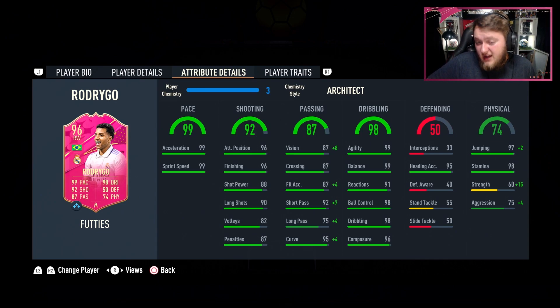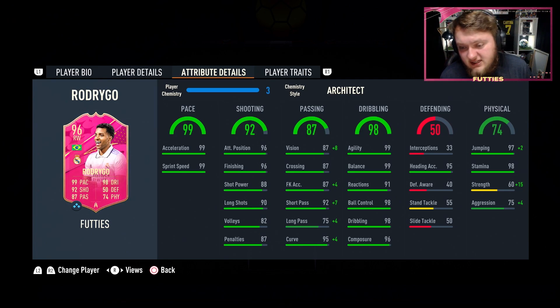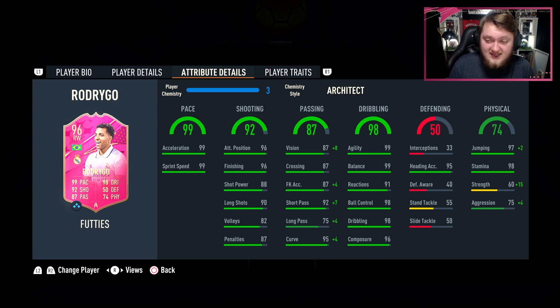For passing, we've gone with the Architect on him. He's coming out with 87 vision straight away, up to 95 with the Architect applied. He's got 92 short pass, which is very good, up to 99 with the Architect. Long pass at 75, not the best, but it goes up to 79 with the Architect. He's got 95 curve, up to 99 as well. His dribbling stats are insane: 99 agility and balance, 91 reactions, 98 ball control and dribbling, 96 composure. He's also really good in the air with 97 jumping, 95 heading accuracy, and 98 stamina.